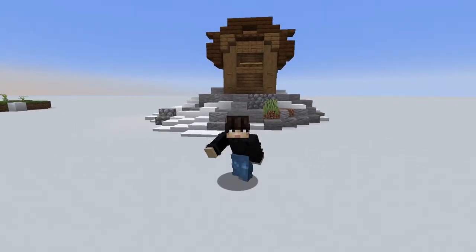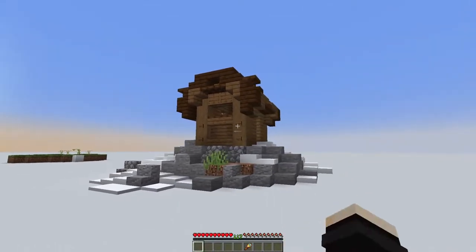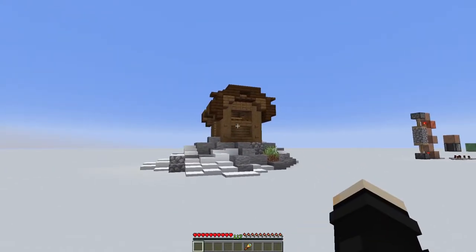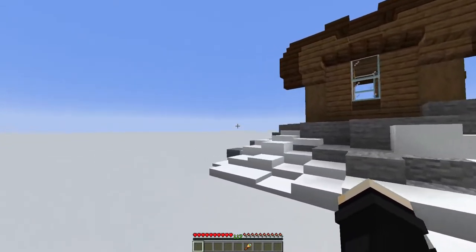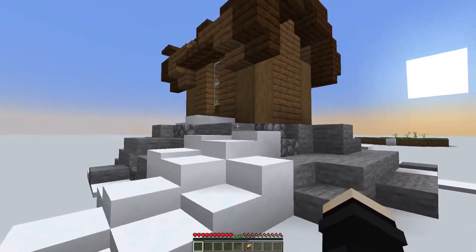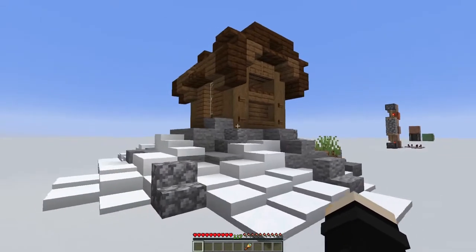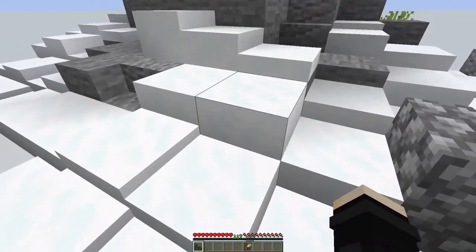On to my favorite one, which is actually utilizing the powdered snow. I tried to make a little mountain house here, but I'm working with limited space. If we take a look around, there's no door to the house — that's because there's a secret entrance. See if you can find it. Powdered snow has a slightly different texture, and it's hard to see when you're just walking by, but it's right over here.